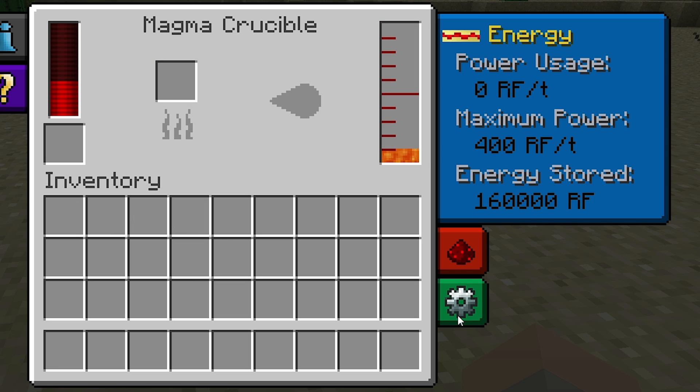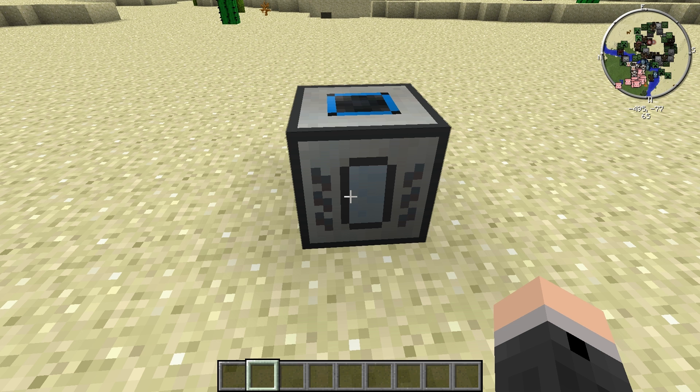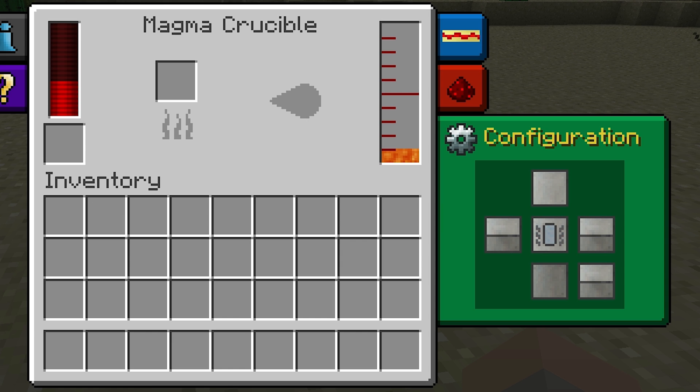This button here on the interface will let you access the configuration screen. Here, you'll be able to see all of the configurable faces. The front face has this oval shape on it, and it'll appear in the middle. From there, the rest of the faces are positioned relative to that face. I'll change the colors to blue as I go, just so you can see.